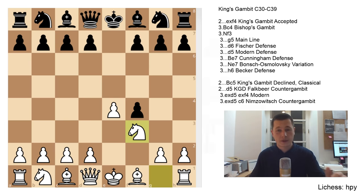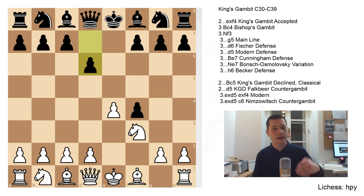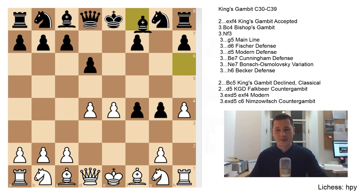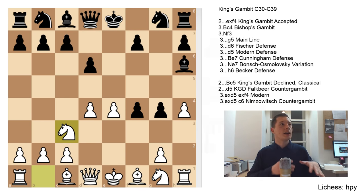Black doesn't have to play g5. After knight to f3 there are five more defenses which are fine for black. Probably the best alternative to g5 is the move d6, the Fischer Defense, popularized by Bobby Fischer. He introduced it in his book 'My 60 Memorable Games,' writing that d6 refutes the King's Gambit. It's not true of course, but d6 is definitely one of the two best ways to fight the opening. A sample continuation: d4, white expands; g5, defending the f4 pawn; h4, weakening g5; g4; knight to g1; bishop h6; knight to c3 — very complex positions.